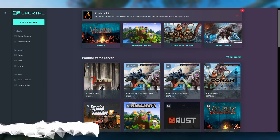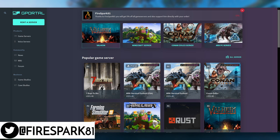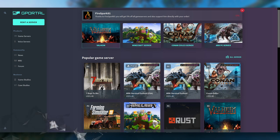This is your one and only Fire Spark 81 with your daily dose of video goodness. Today I'm going to show you how to set up a Valheim dedicated server with a custom seed using G Portal. As a quick disclaimer before we jump into the video, I just want to inform you that G Portal is paying me to make this video.